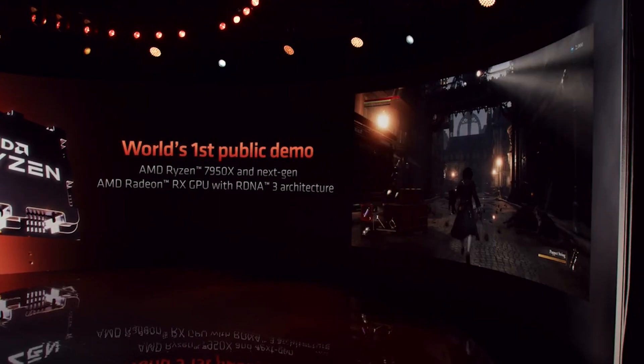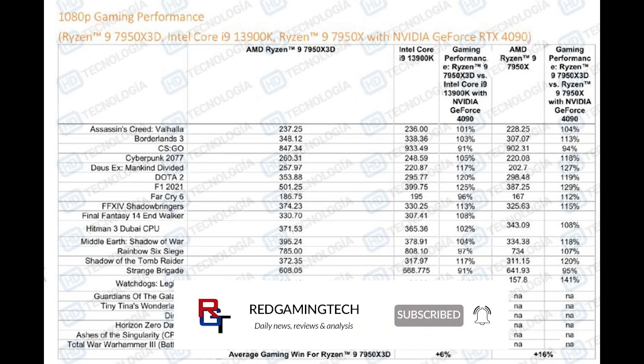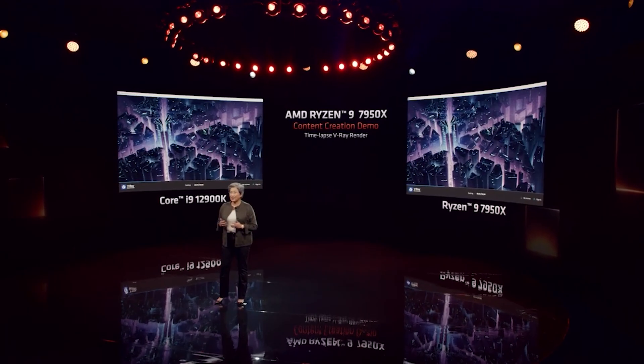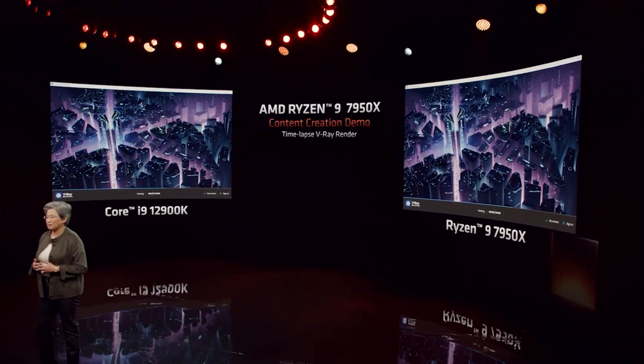Now let's shift gears to the 7950X 3D versus the 13900K and the 7950X, this time using the RTX 4090, so there's a bit more GPU headroom. As a TL;DR, it's a 6% improvement over the 13900K. However, we are looking at a 16% improvement over the vanilla 7950X. That's a decent gain over the vanilla processor, but it's not exactly huge over the 13900K. Intel does have the 13900KS, but it's only a couple of percent faster, so it's not very difficult to add a couple of percentage points.